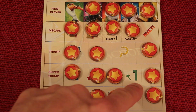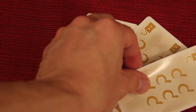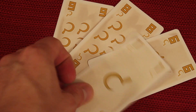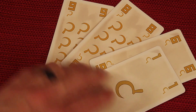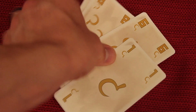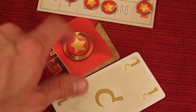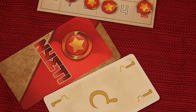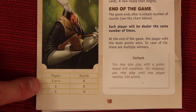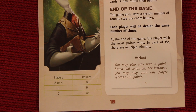So in this example: nothing is discarded, yellow is trump, the green one is super trump, and each trick is worth four points. One last thing: whenever you collect a one card from an opponent, it stays separate and counts as its own trick — worth the same points as a regular trick. So if tricks are worth four points, that one is also four points on its own. You play a set number of rounds depending on player count, or play to a point total like 100 points.